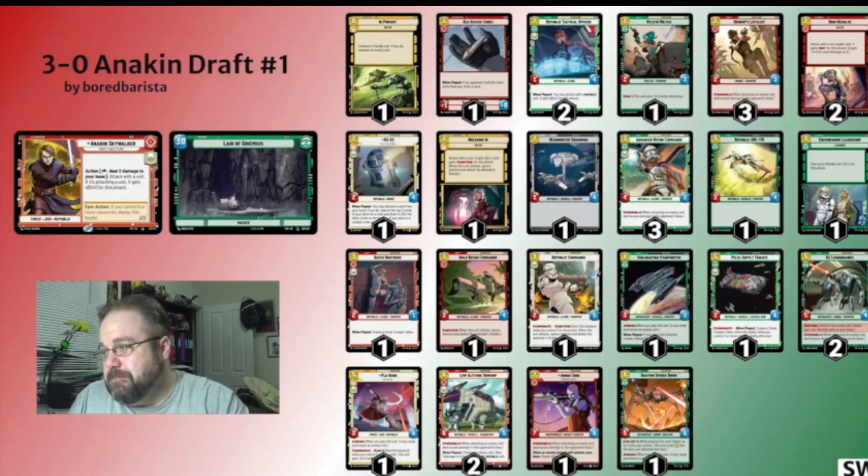Batch Brothers — I think I undervalued Batch Brothers. I had a chance to take a Batch Brothers, and one of the times I did take one of the yellow cards, and I think if I would have had another Batch Brother that would have been really good. It's solid, decent, gets you good board presence on turn 2, having those two dudes, being able to use them as chump attackers to eat a big threat on their side of the table with Anakin.